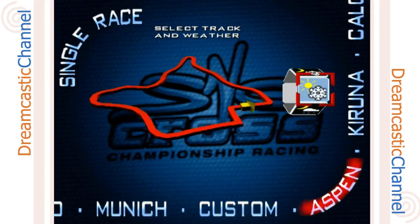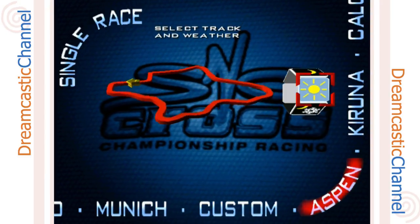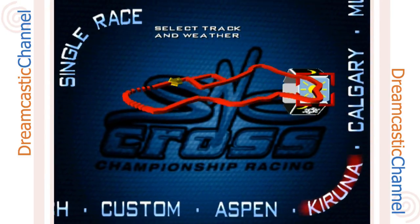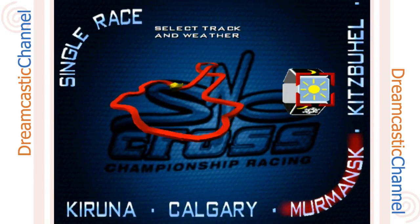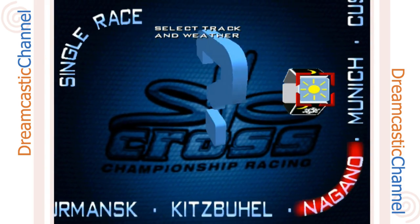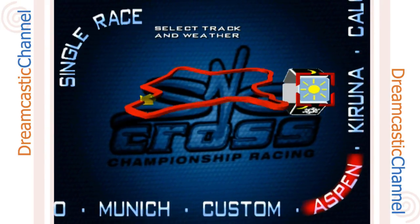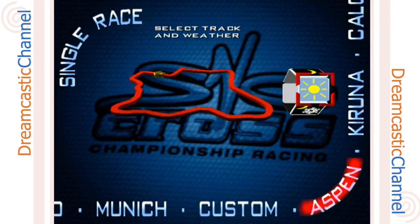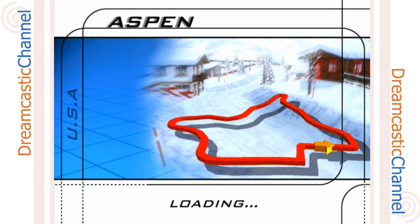I'll enter some initials, sure. Select a track — you can select the weather too, which is cool. Options are snowing, raining, and sunny. Let's start off with sunny. Tracks available include Aspen, Karuna, Calgary, Mermansk, Kitsbahal, Nanago, Munich, and custom tracks. We'll start off with Aspen since that's the first one — I'm assuming that's probably the easiest track, which is usually what they put first.